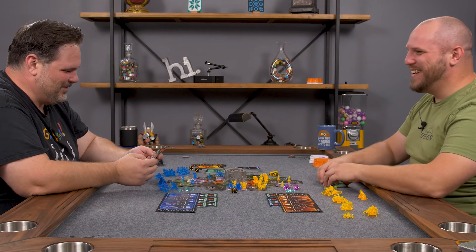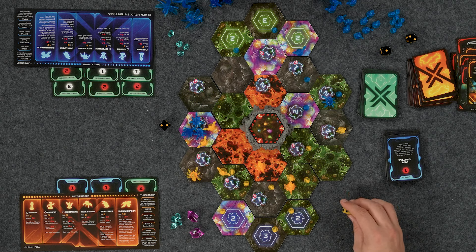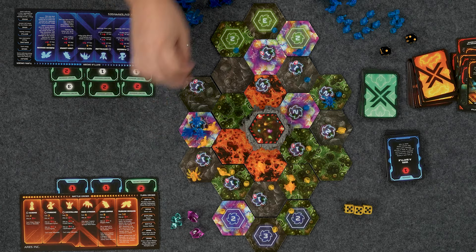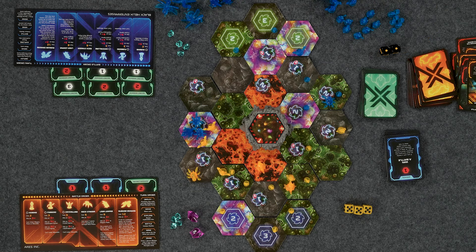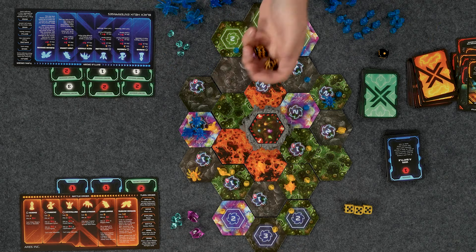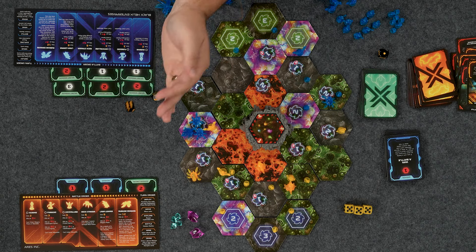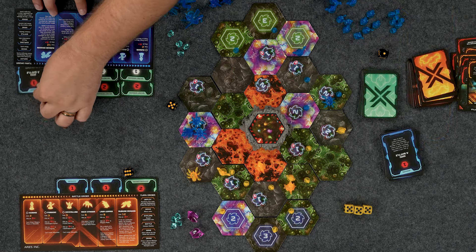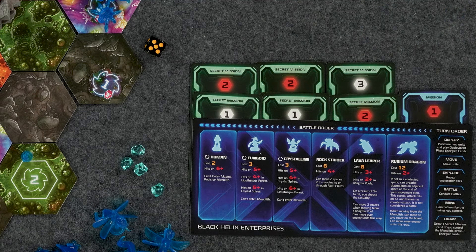Let's battle here — Lava Leaper goes first, hitting on three and up since not in a magma pool. Barely — that's one. Now we have the Rock Striders, hitting on four and up. That'll do it — I'll just do the standard win a battle for my twelve points. That is twelve: two, four, five, six, seven, nine, ten, eleven, twelve. I got four — I did not have a good game. But this squishy Human — dude, he won! The absolute MVP.